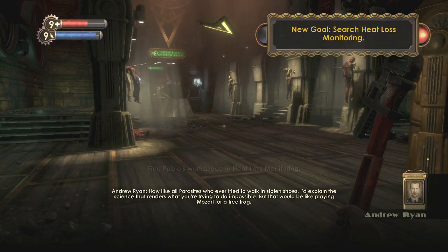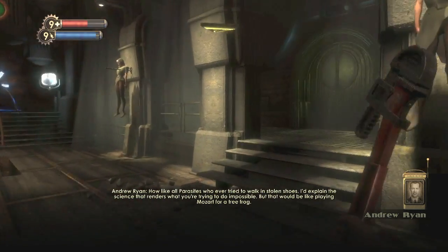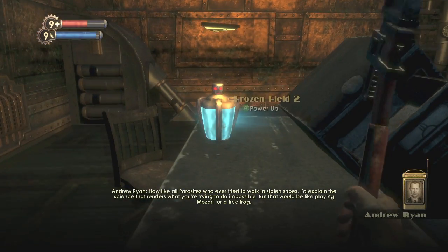Moving on to the level Hephaestus. The first one will be when you get to Ryan's trophy room with all the corpses hung on the wall with arrows. You want to head into the room on the right, and it will be on this desk.